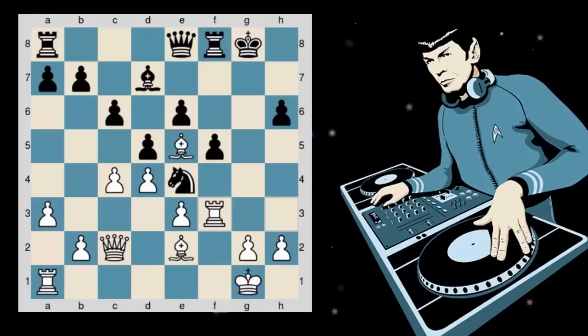I never actually saw this in the game — what I in fact played was rook to h3. But let's take a look at this amazing tactic. Queen takes e4, takes, f takes, and the rook comes to g3 with check. Now the king has only a single square — he cannot go to f7 because of rook to g7 checkmate. So the only square at his disposal is h7.